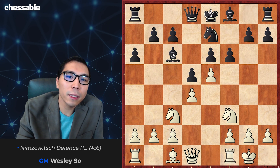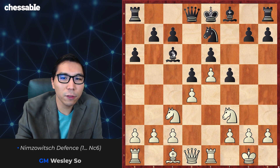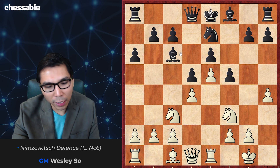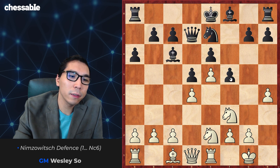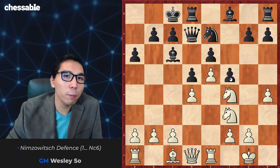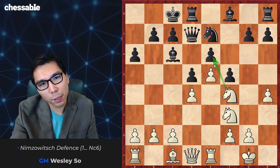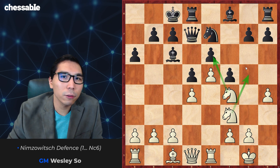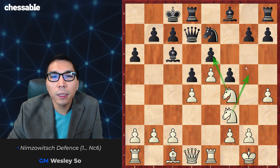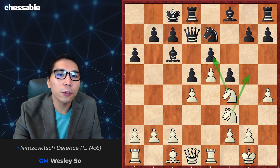After Nc3, if black plays a6 hoping to gain tempi on our bishop, we can simply capture the knight, giving up the bishop pair but in return gaining control over the dark squares. This bishop on c6 is not very well placed in any case. After castles, Ne7, Re1 putting pressure along the e-file, and f5, h4 takes control of the g5 square. After the further moves and Nf4, white is better — the knight is very well placed on f4, attacks e6, and we have Ng5 ideas. It's not easy for black to create counterplay as the position is closed.